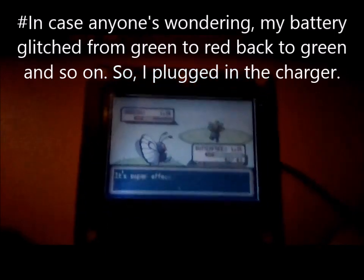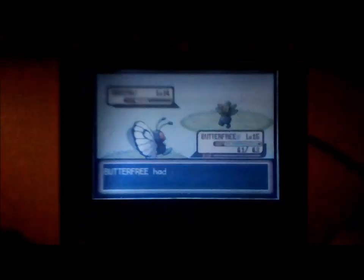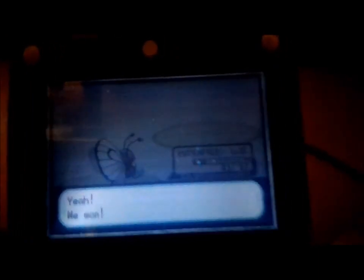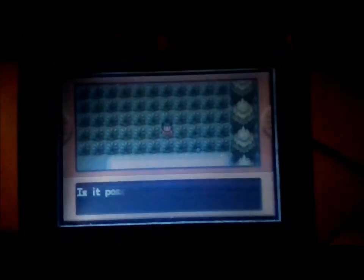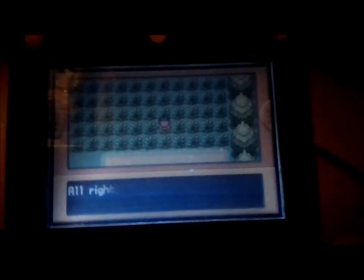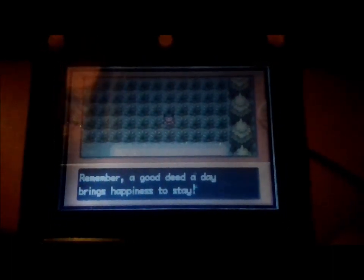Oddish is a Grass-Poison-type Pokemon. A Flying- or Psychic-type attack is super effective against it — one of those types of attacks will inflict double the usual damage. We won! Is it possible to launch an attack that will inflict maximum damage? Does the opposing Pokemon pose a threat to your Pokemon? Watch the type match-up to gain the upper hand. For the cool-type PokéDude and awesome-type kids like you, match up perfectly. Remember, a good dude a day brings happiness to stay.